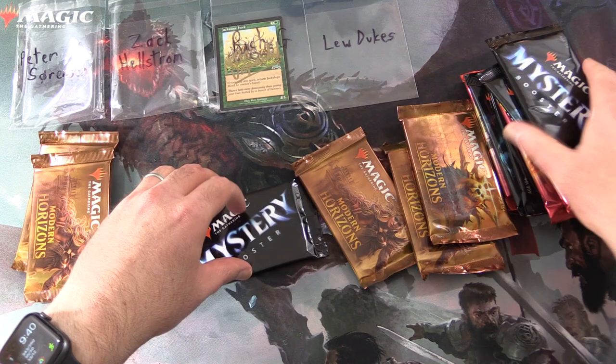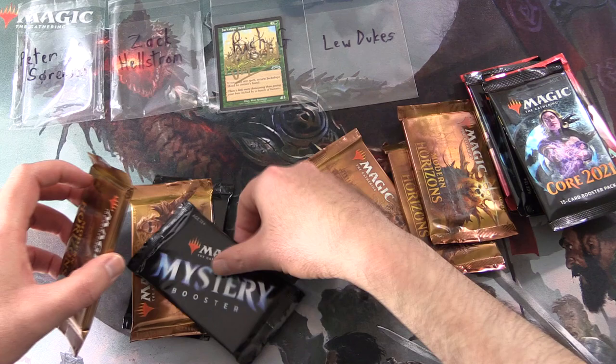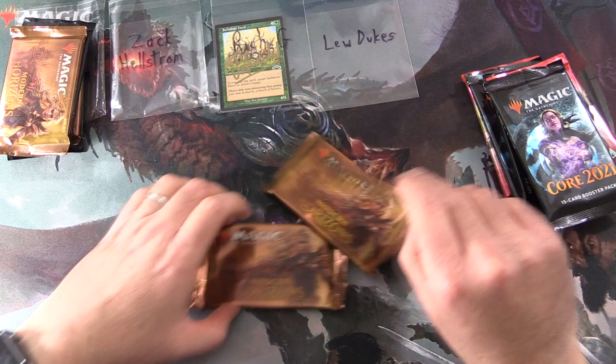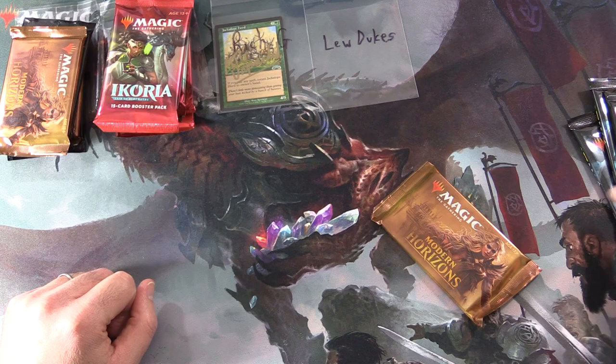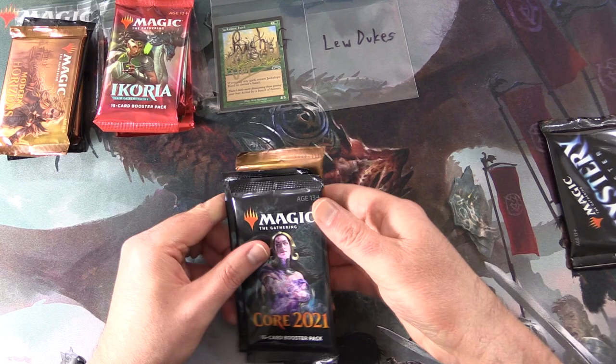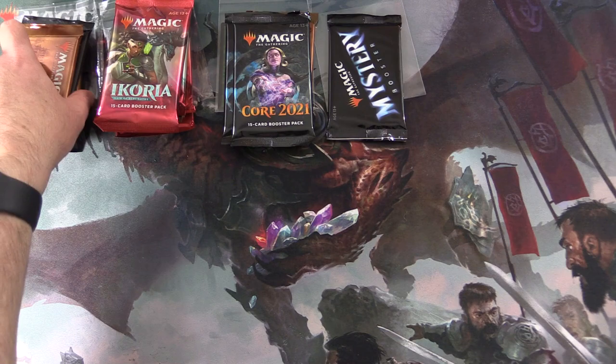So how are we going to hand this out? We're going to grab two Modern Horizons and two Mystery Boosters for Peter. Then Zach gets two Modern Horizons and four Ikoria. Rich is getting two Core 2021 along with a pack of Modern Horizons. And finally, Lou Jukes gets a pack of Mystery.